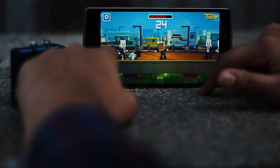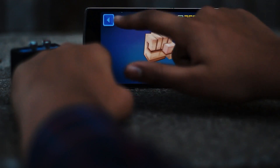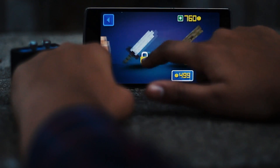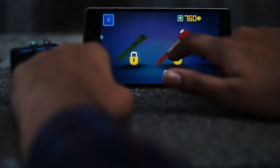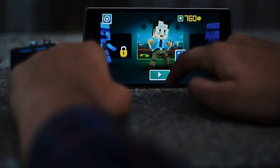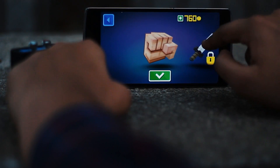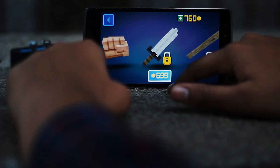The game starts off easy and as your coordination builds up, so does the intensity. Rush Fight has a plethora of purchases you can make with in-game money, like different characters and a ton of weapons to choose from. Very much like the first game on our list, every character has its own theme and the music is so good it comes to life.